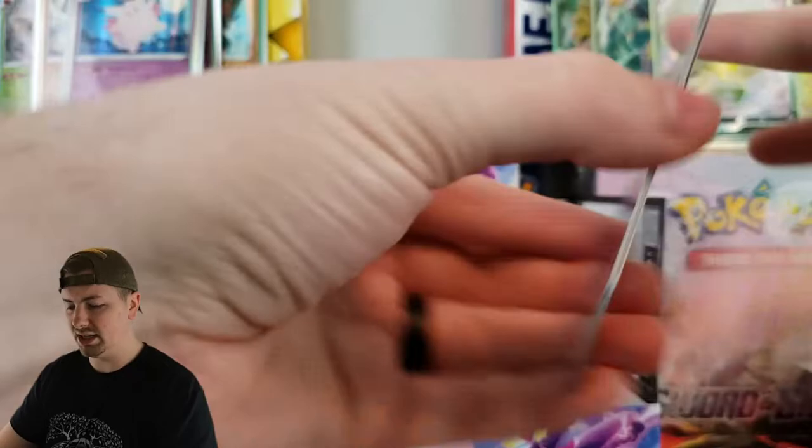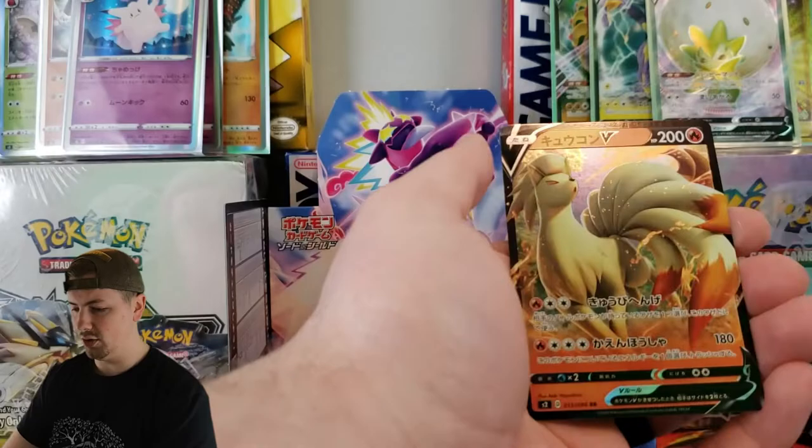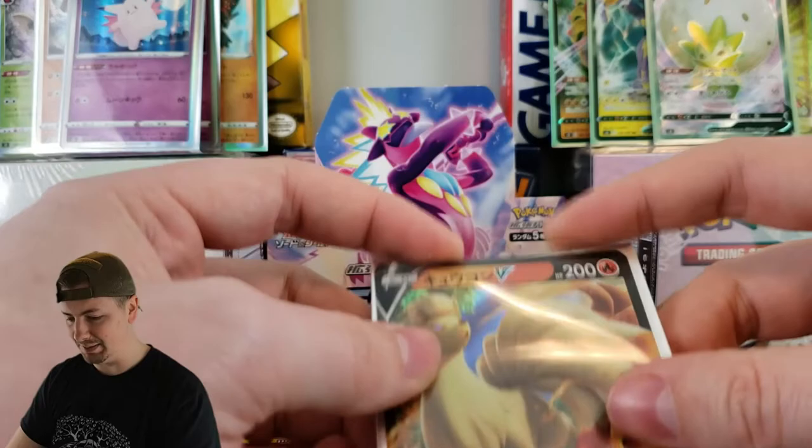We're getting down to the nitty-gritty. Can we pull anything else? We've got Unfezzant — that's the middle stage — Darumaka, the cute one, Luxio, and we got Ninetales V! I had no idea Ninetales had a V card, but I am so happy about that. I love me some Ninetales. That is a beautiful, beautiful pull. Very happy to have that one. Probably one of my favorite cards from this set already.